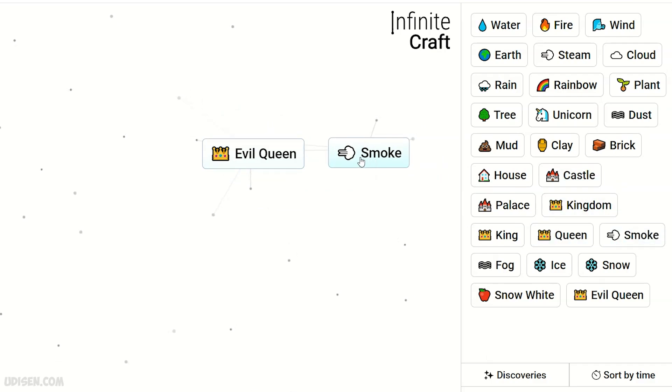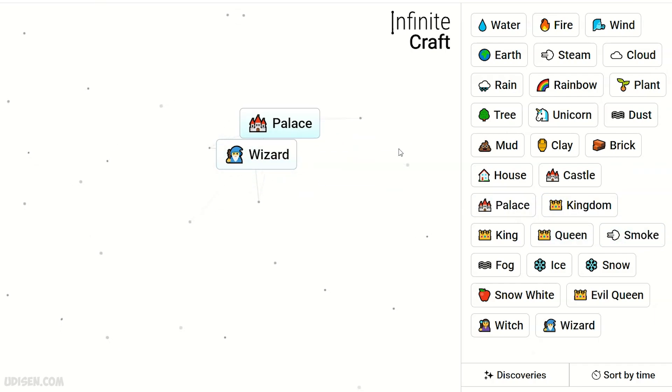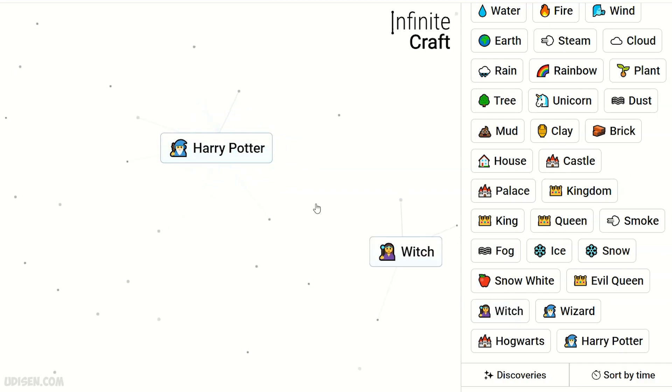Yellow queen and smoke gives witch, witch and smoke gives wizard, wizard and house gives Hogwarts, Hogwarts and wizard gives Harry Potter. As you can see, it's extremely easy — red type, fast, easy and clear.